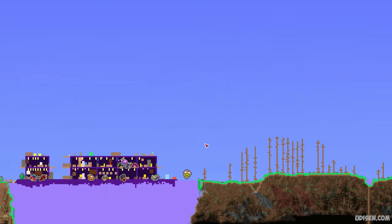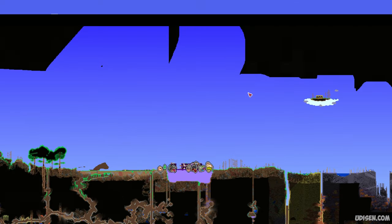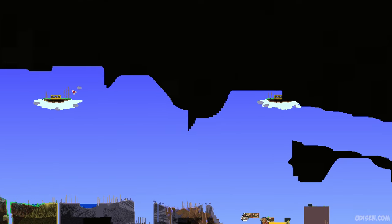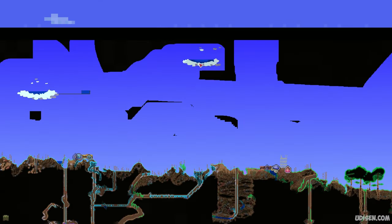Now pay attention. On the surface, it is the surface layer. Above the surface is the sky, and above that — around 800 blocks above the surface — is the space level. On the space level, you can sometimes find sky islands with a lake. You must find an island above any biome except Hallow, Corrupted, Crimson, Desert, and Ice biomes. In any other biome, it will work for you.